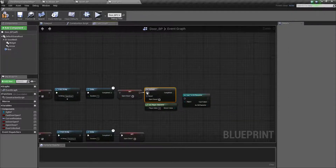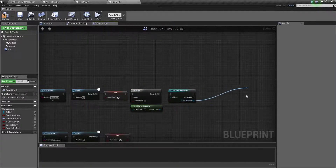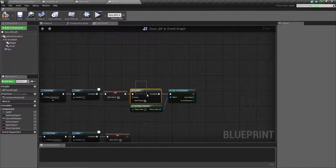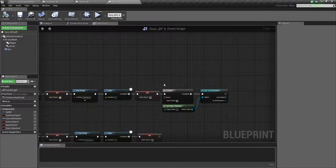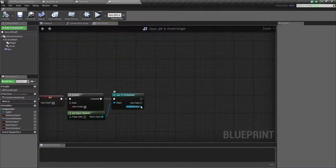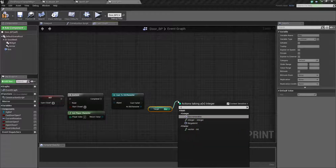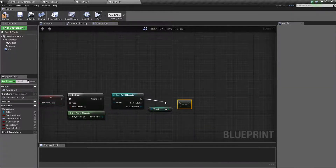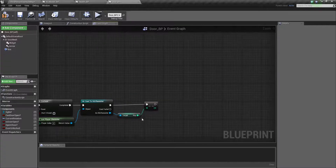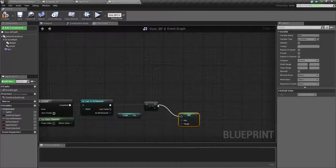Before this we need a Do Once node, because we don't want to consume the key every time. For example, if you open this door by using a key, the key will unlock the door, so it will only check here after Do Once — otherwise it would always require a key to open the door. Once it's open, it will always remain open because it's unlocked. So you just need Get Key, then Decrement, and then Set Key.